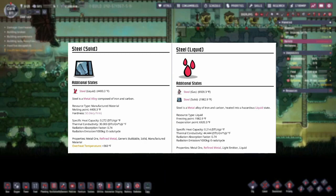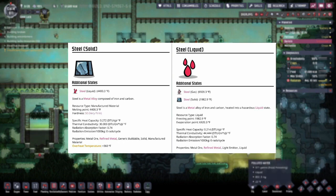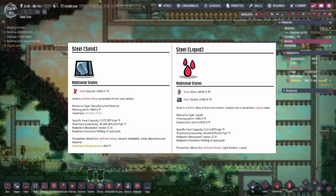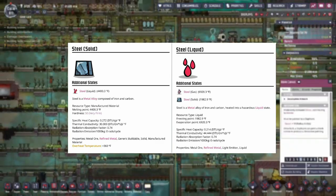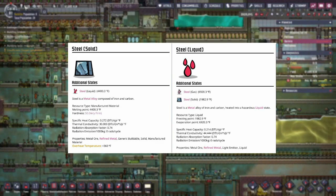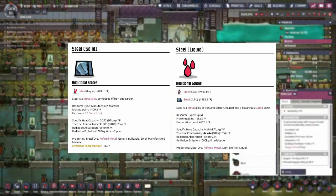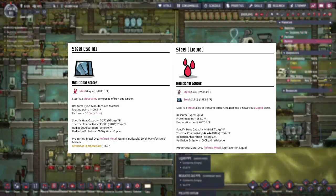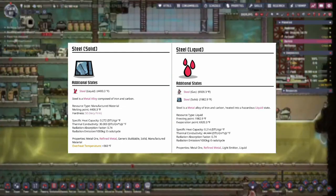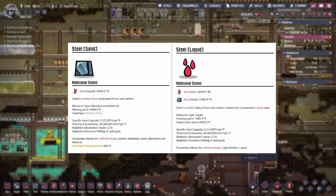Next on the list is steel. Steel has a pretty high melting point at 4,400.3, a high evaporation point at 6,920.3, and a freezing point at 1,982.9 — the biggest difference between melting and freezing point of all common metals. Its hardness is 50, specific heat capacity is 0.214, thermal conductivity is 44.444, and radiation absorption is 0.74. It has zero radiation emission, zero decor bonus, but a plus 360 overheat bonus. Steel is the best all-around general purpose common metal, but due to difficulty in obtaining materials, it's recommended for high temperature biomes and rocket production mainly.